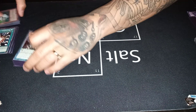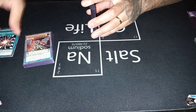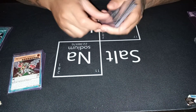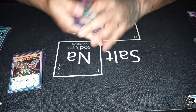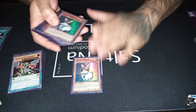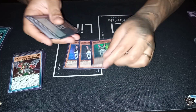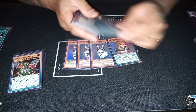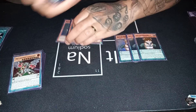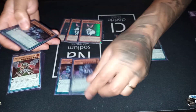Now we're going to get into some power plays that are pretty vital — these are also must-negates going second more often than not. So the power plays are going to be the Wonder Pets: three Rescue Hamster, three Rescue Rabbit, and then I'm also playing the Mythical Beast cards. I decided to put these in — I was playing them before, took them out, and put them back in. And then we have the Clearfort package.